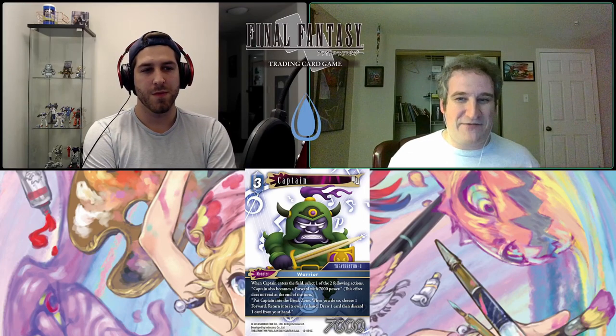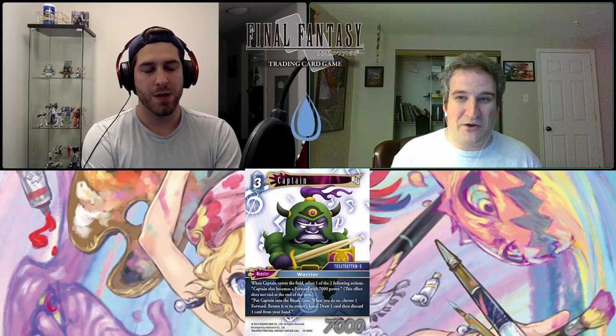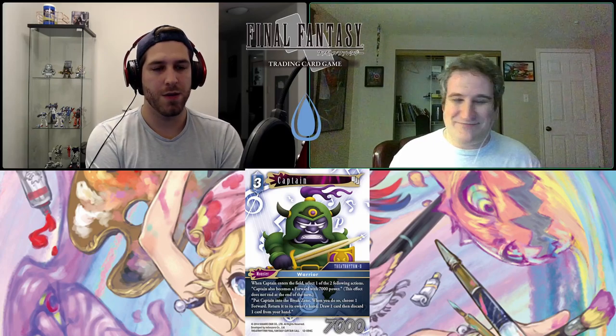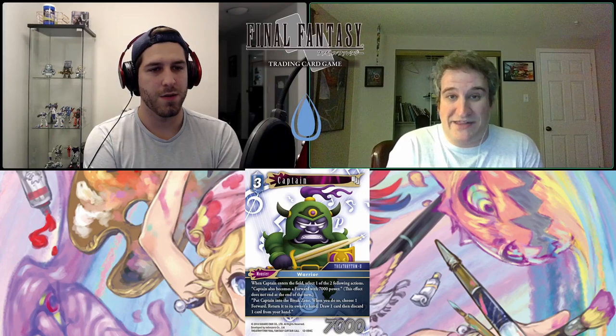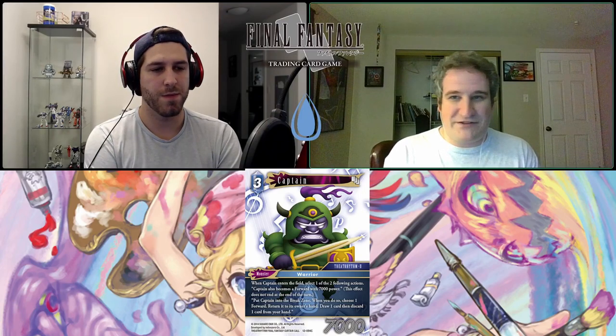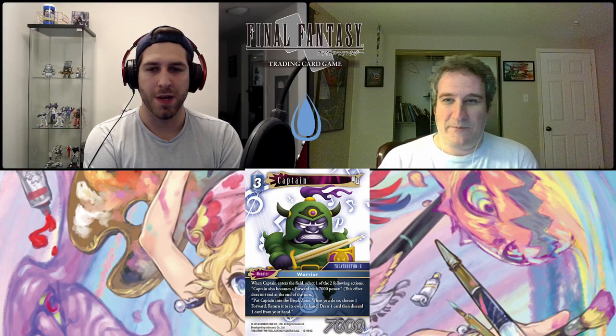Pretty much every effect we've seen is an effect a summon already has, yet it's slower than a summon and can only be done on your main phase. I get what they were trying with these — they might be okay in limited or draft — but as far as constructed, I think they really missed the boat on this design. Playing vanilla forward sucks.